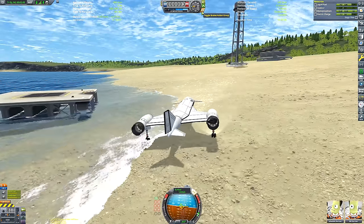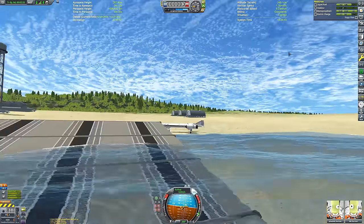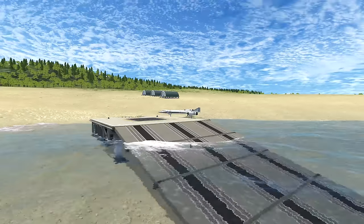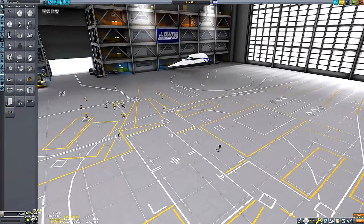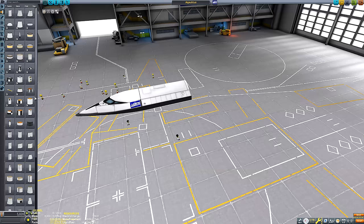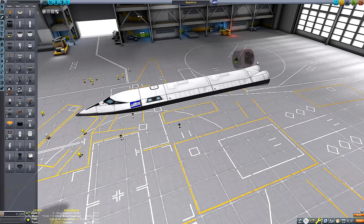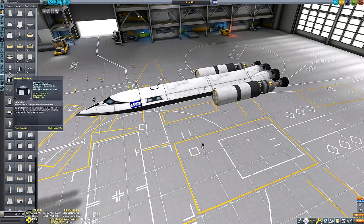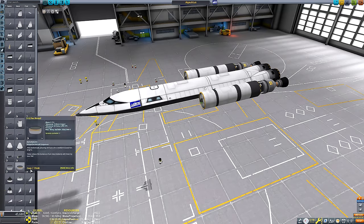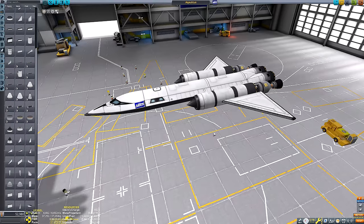Basically, just build whatever aquatic craft you want in the Space Plane Hangar - I feel like it lends itself better to this kind of thing - then switch the editor to the Vehicle Assembly Building and select the Cove launch site as your launch place. You still need to add wheels to the craft, but then you just have to roll it down the ramp. I thought that's going to be a great little tutorial video, a little easter egg showcase.